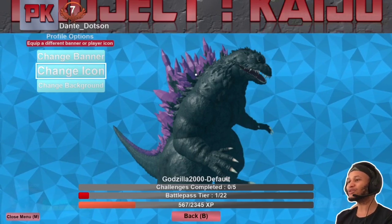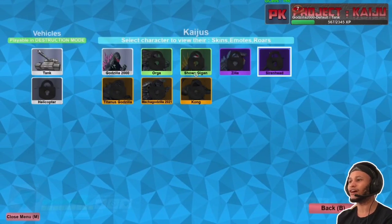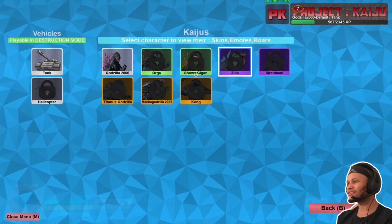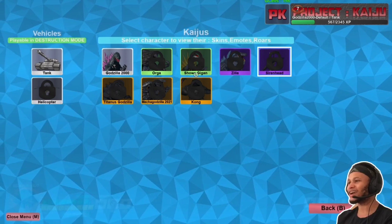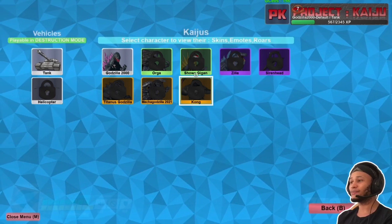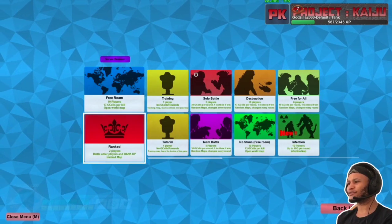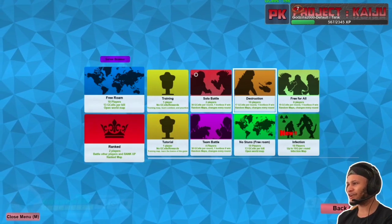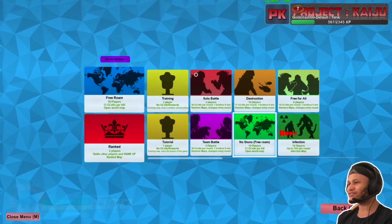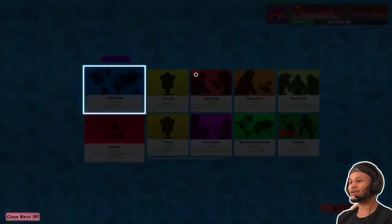I don't really have much of anybody unlocked. I didn't even know that there was a tank and a helicopter involved. They've got Siren Head, Zilla, Showa Gigan, Orga, MechaGodzilla 2021, Legendary Godzilla, Kong from GBK. They've also got some new modes like free roam, training, solo battle, destruction, free for all, infection, no stuns, team battle, tutorial, and ranked.